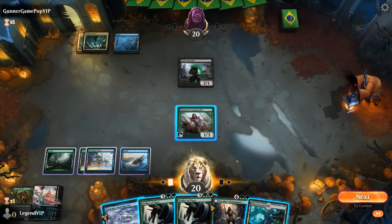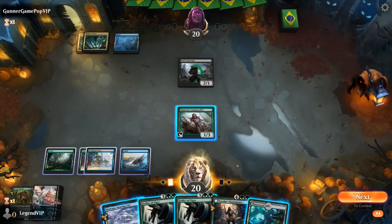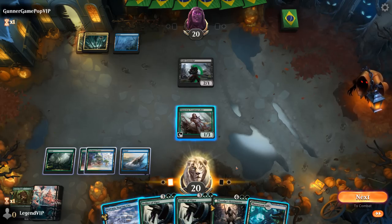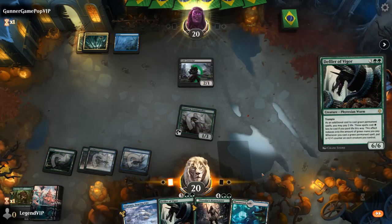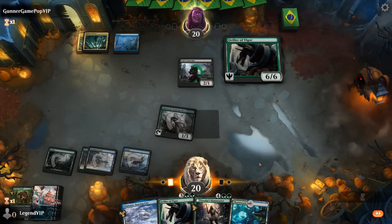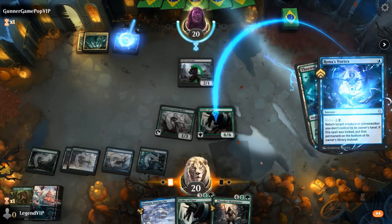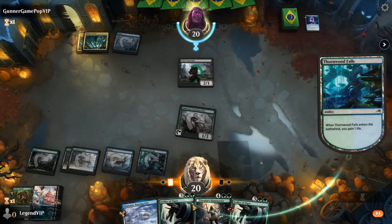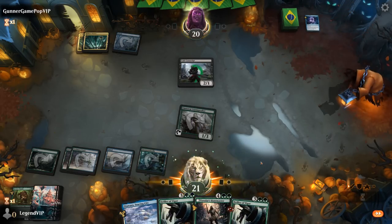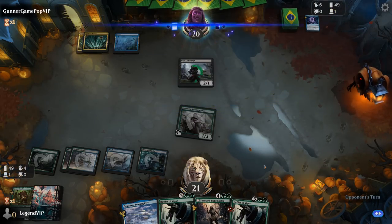Huntmaster vs Defiler — maybe it's worth playing Defiler first in case of a counterspell. Play a Thornwood Falls as well. That resolves, but does it stick around? It gets bounced by Rona's Vortex — fair enough. At least the Huntmaster will leave behind some Wolf Tokens if they try and bounce it again.